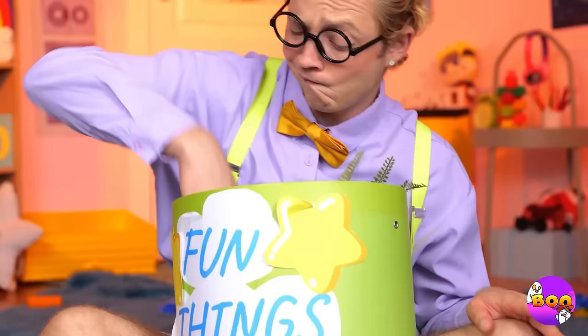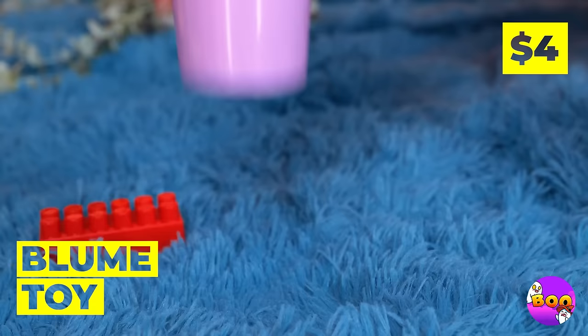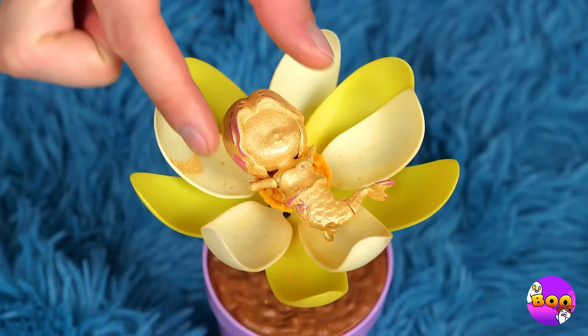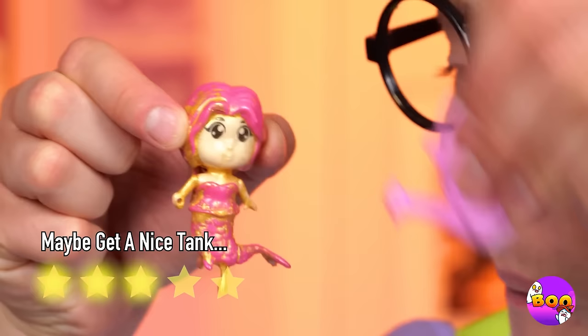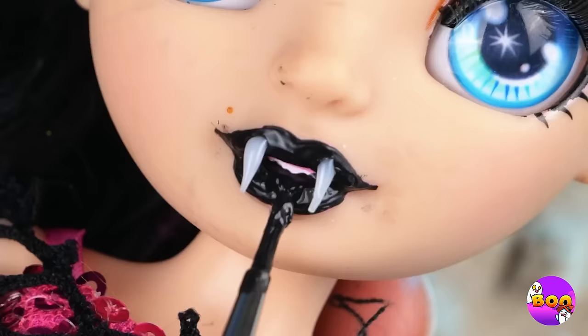Noticing a plant theme! A bloom toy — just add water for a special surprise. It's a little girl — let's clean her off! You got your little mermaid after all! You should probably keep her hydrated. Now every vampire needs her fangs and black lipstick too! Now let's play!